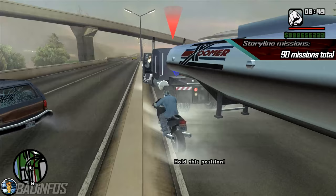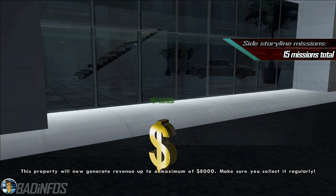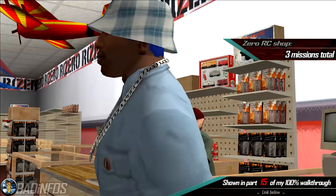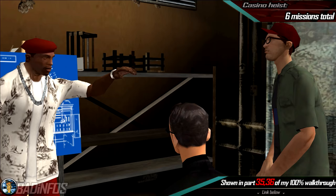Number 1, the main story missions. There are exactly 90 main story missions in the game and you need to complete them all, starting from 'In the Beginning' and finishing it off with 'End of the Line'. Apart from that we have 15 side storyline missions, which unlock after purchasing certain assets. After purchasing Zero's RC shop, you unlock 3 missions. After purchasing Wang Cars, you unlock 4 missions. And finally the 6 casino heist missions for the 4 Dragons Casino.